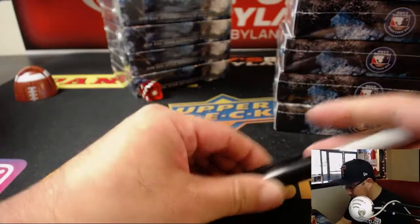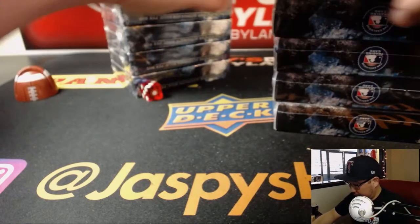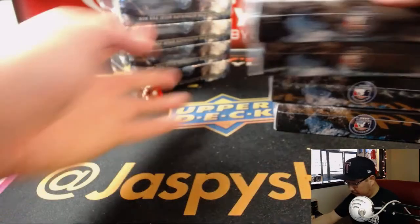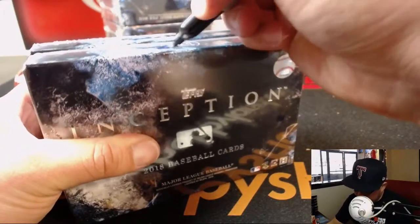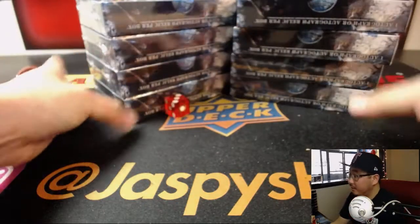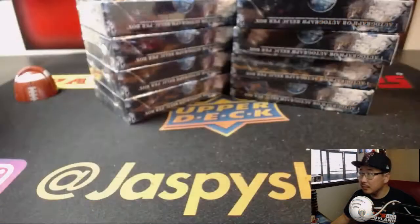This side we will reserve for next time, so I'll mark these — RD four for random division four. It doesn't look like there's going to be any trades, so we'll close out the trade window soon, as soon as I finish marking these. All right, there's four each right here, eight — that's a half case. No trades, so let's close up that trade window. TWC trade window closed. Let's print that out. Let's get into it.